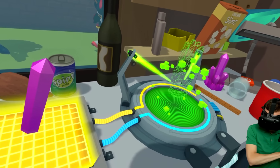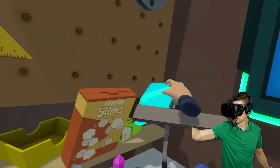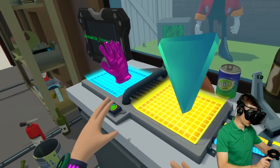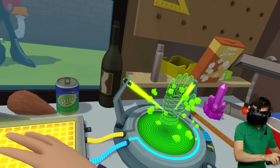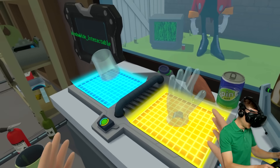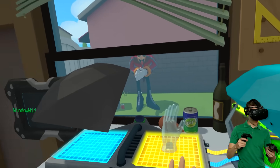We gotta make a chaos emerald! So let's make my hand into this crystal and then combine it with this alien crystal to make a chaos emerald! The chaos emeralds come in all kinds of colors! That's what we're gonna use this glass hand for! Put the chaos emerald on here and... ooh!